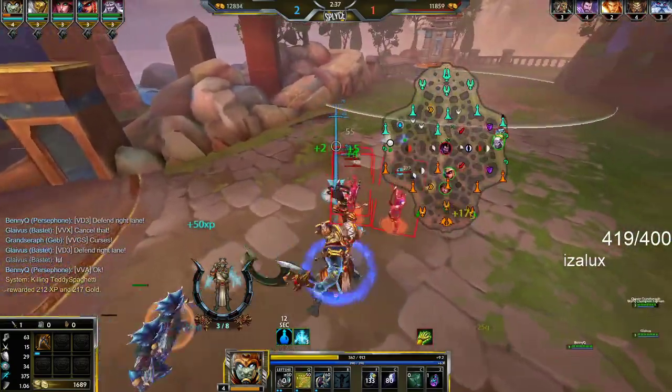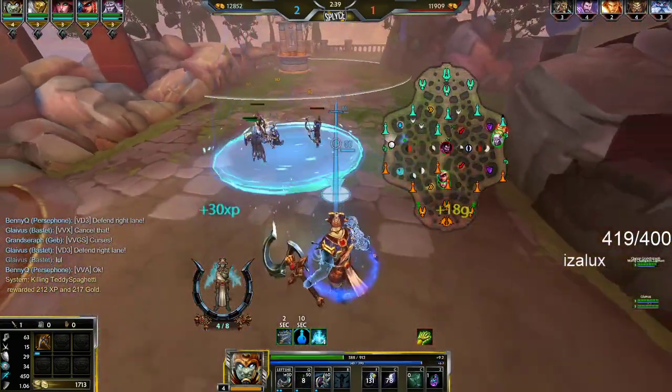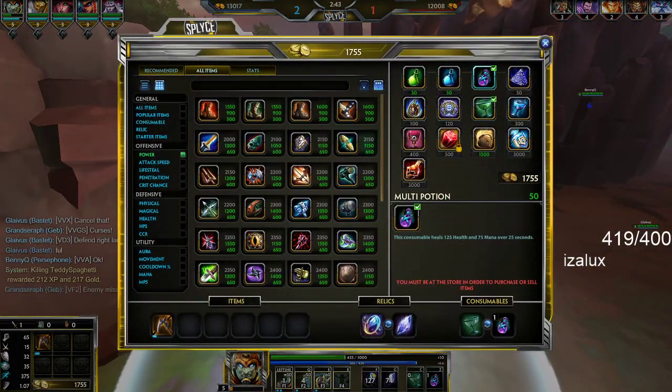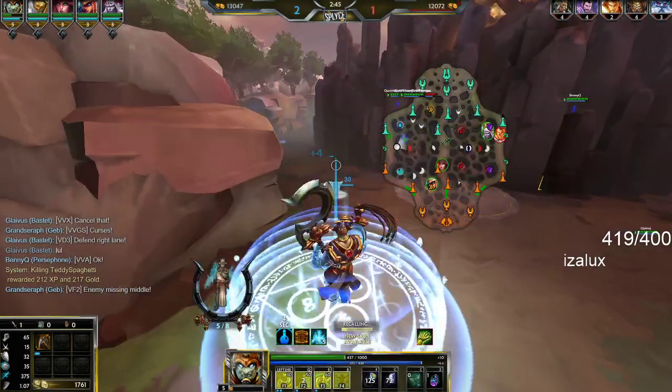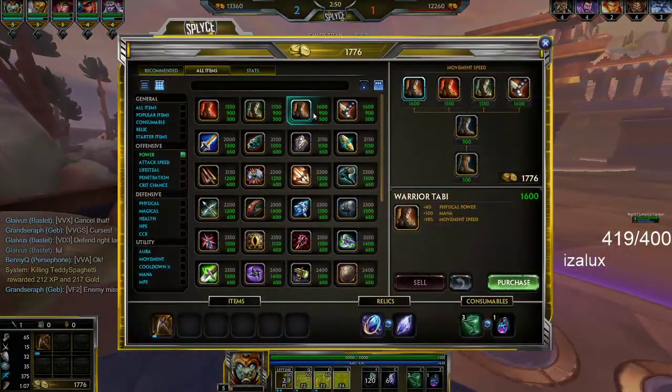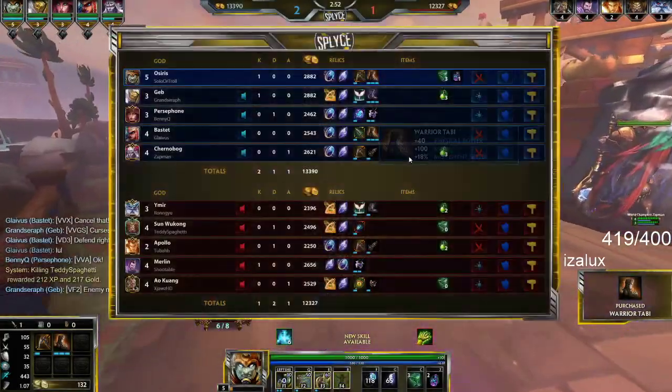When I saw him positioning like that, pretty much whenever they come in position like that they're always looking for a tiger, so it was just a free prediction for me. For items, you can go either Wartap or Ninja Tabi — people go both. I like going Wartap; I've always liked Wartap, just for the huge poke damage.